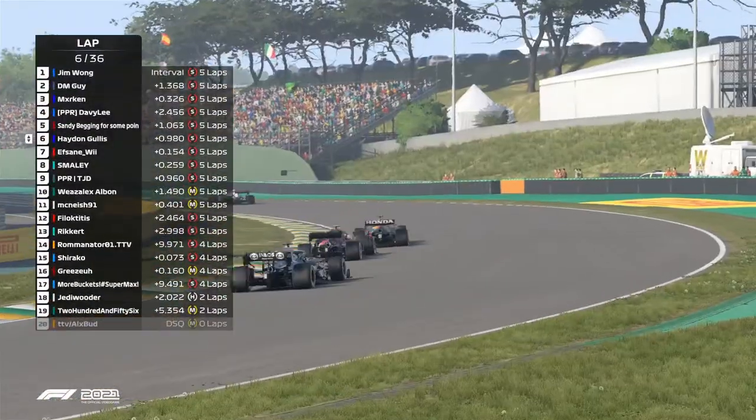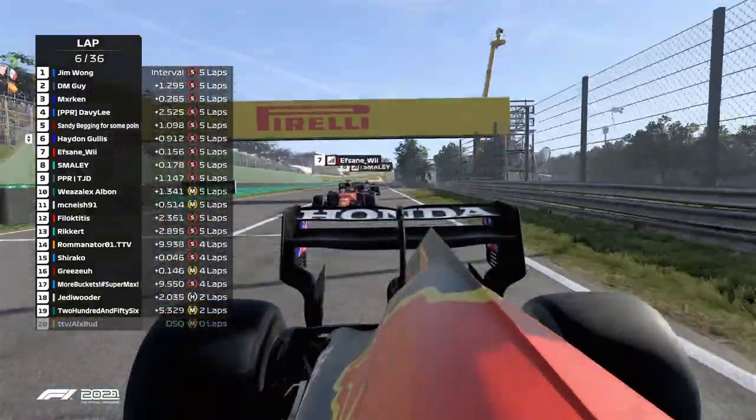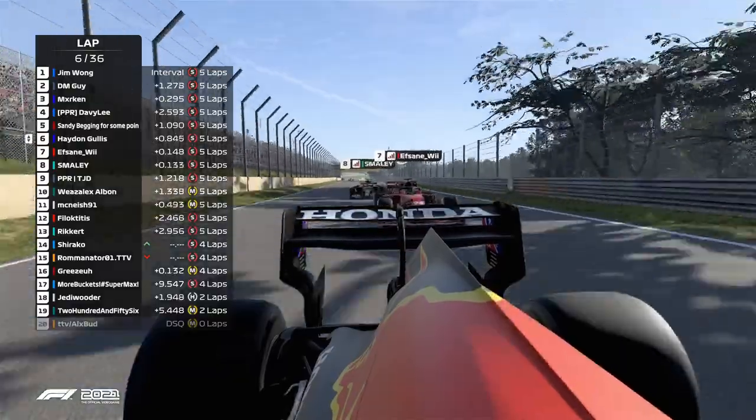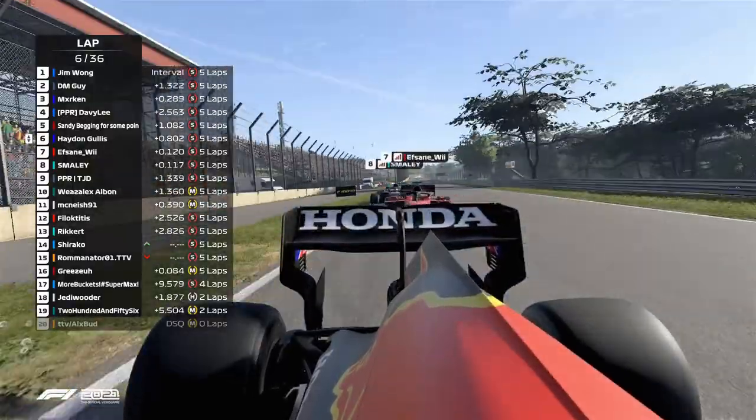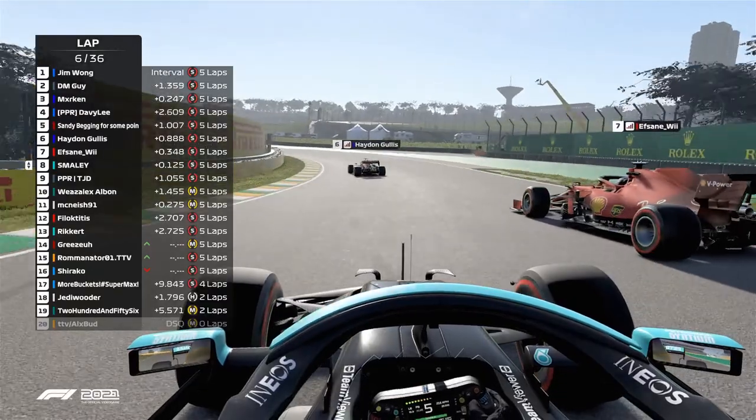He's currently on the straight, getting the DRS. Haydn going to the inside, trying to defend this move. What's he going to do? He thinks better of trying to go for a move. But that's Haydn Gillis now in P6 - that's good, that's what he needs.